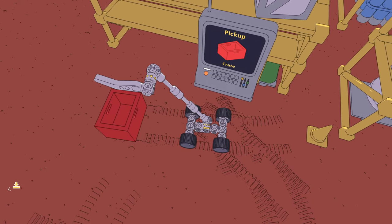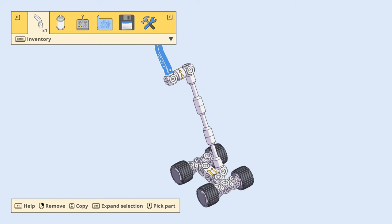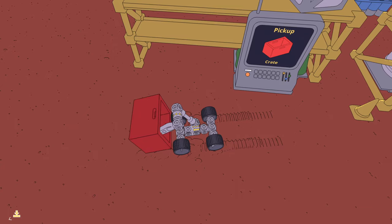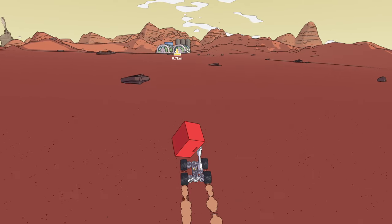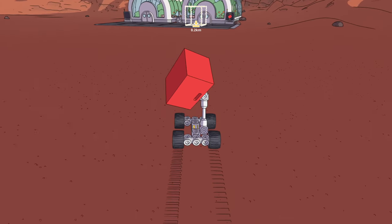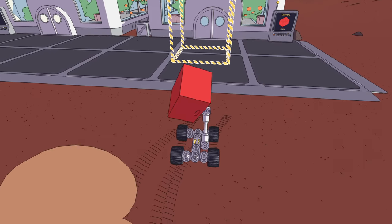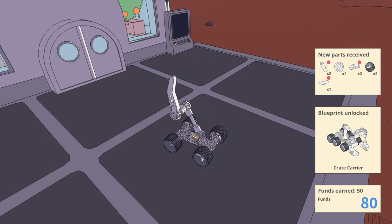Now we've got too long an arm. We gotta rebuild the machine again. I guess this is the name of the game. I hope this is super necessary for the base and everything. You can sort of imagine — people don't want to go on EVA for every bloody thing, like carrying a crate. They'd probably use some little robot like this to bring it over from one place to another on Mars.